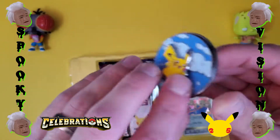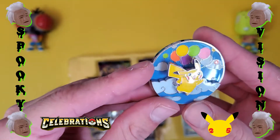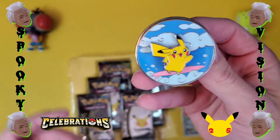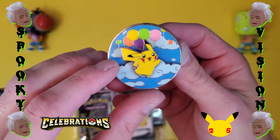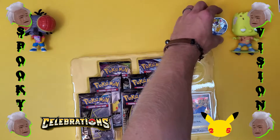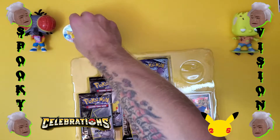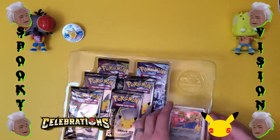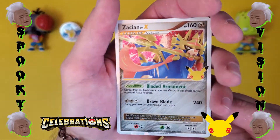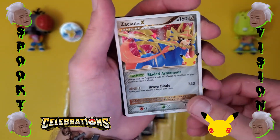It needs two things to hold it up, and it moves around and then there's balloons. This pin's pretty sick — we get the Surfing Pikachu plus the Flying Pikachu. I'm going to go with the Surfing variation. Take a good look at this Zacian card, try not to ruin it. Yeah, that is a gorgeous card. I'm just loving this set.